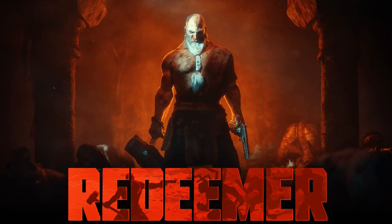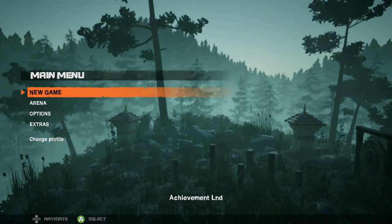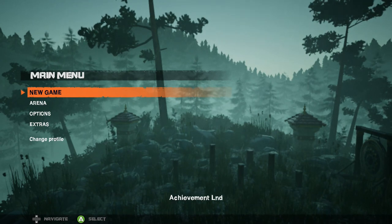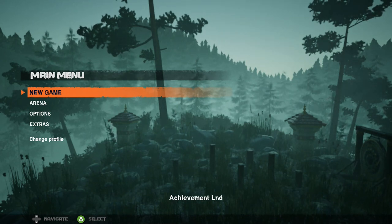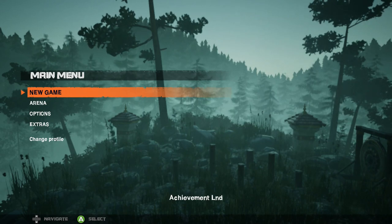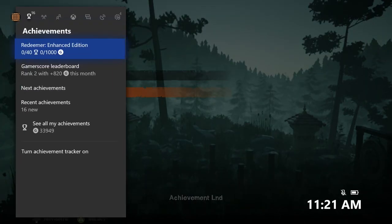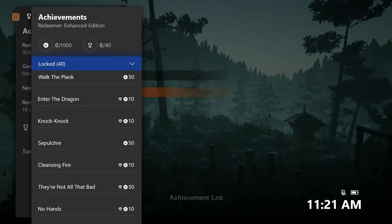What's going on guys, Bills here from Achievement Land with an achievement review for Redeemer Enhanced Edition. This game just released onto the Xbox One today, July 19, 2019, for a price of $29.99. I'm going to go over the game, show you what it's like, and also go over the achievements. This game is so sick — it's like a twin-stick beat-em-up.